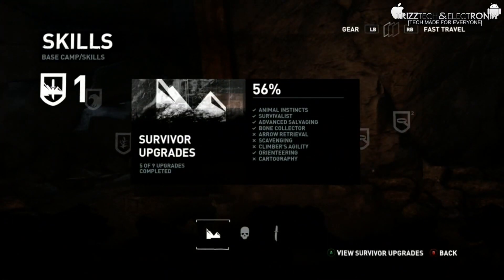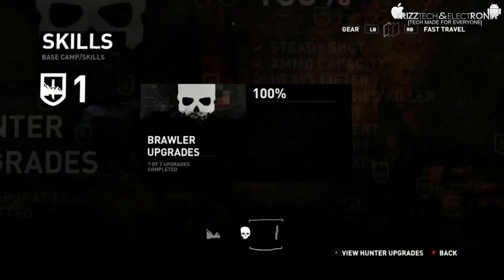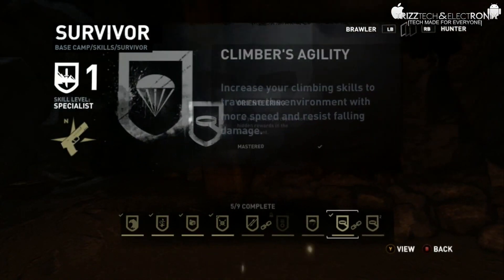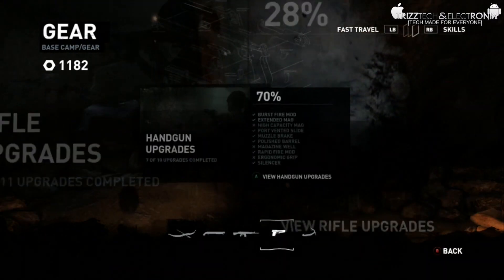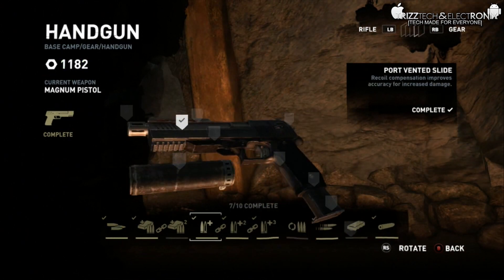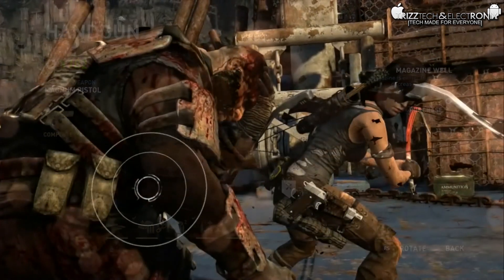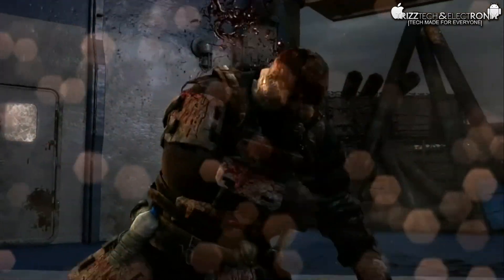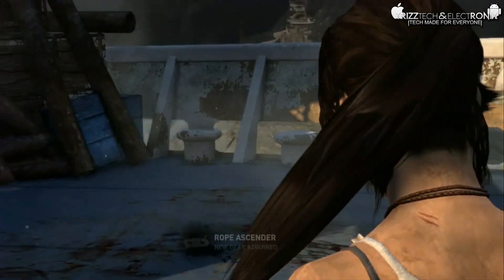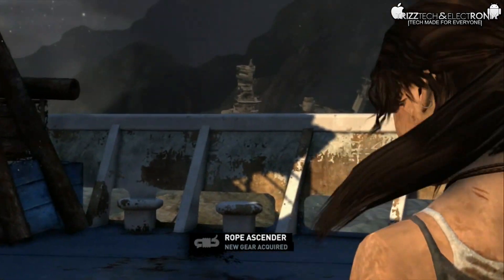The collectibles found throughout the map of Yamatai include experience points that go toward Lara's skill tree, which has survival skills, hunter skills, and brawler skills. There's also scavenge materials used to upgrade Lara Croft's weapons — things like extended magazines, more damage, and even silencers. Along with weapon upgrades, you also find attachments for the bow, which are only unlocked by progressing through the story, letting you go back and unlock previously inaccessible areas and find more collectibles.